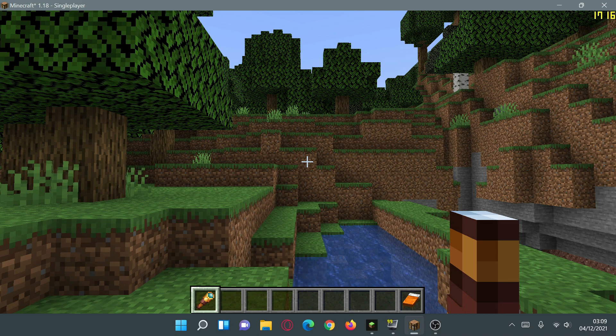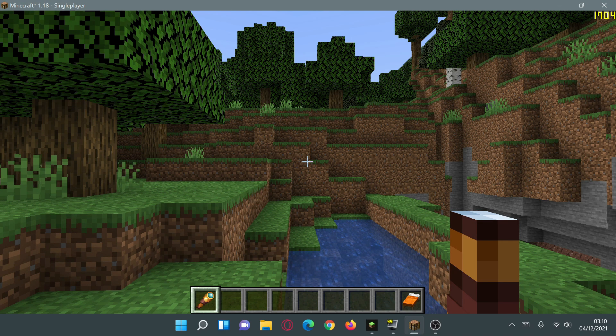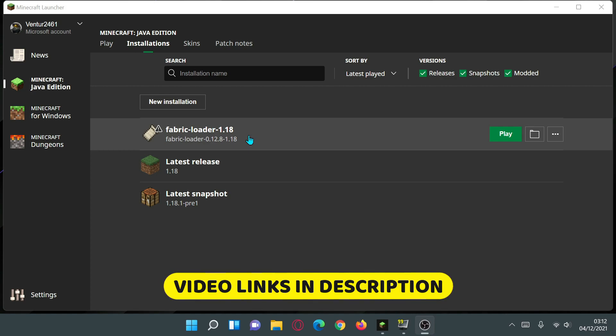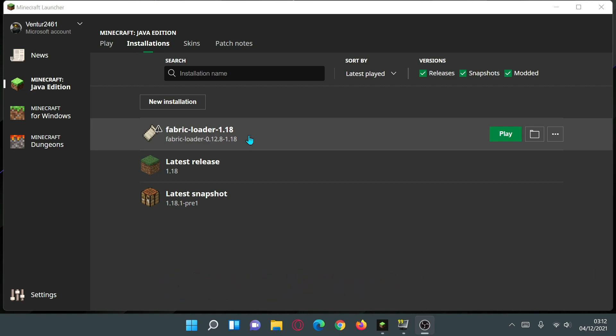Now I'm going to go to the CurseForge website, download and install the Sodium Extra mod for Minecraft 1.18, and see what kind of settings and options it gives us. I already have Fabric Loader version 0.12.8 installed for 1.18. I've done videos on how to download and install Fabric, Forge, and mods for Minecraft, and how to download and install Sodium for 1.18 — links will be in the description below.